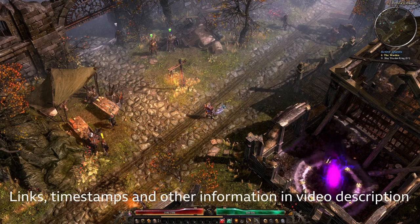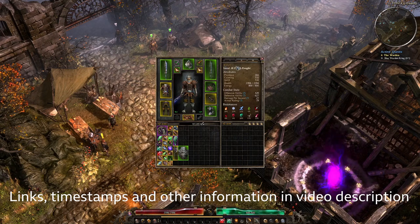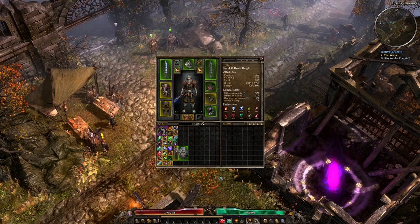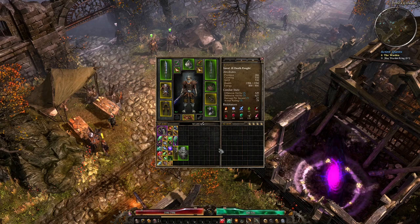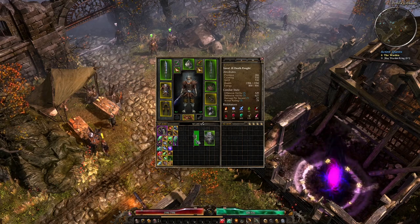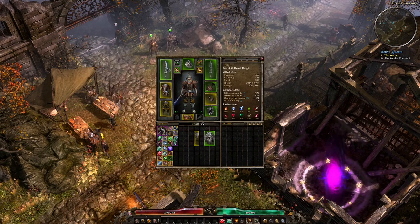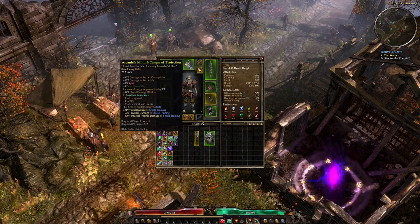Hello, welcome to part two in the 'How to Wreck Your Build' series. I've wrecked this Death Knight - there he is, Ralph, he's wrecked. To un-wreck him, I'm going to equip that yellow axe and that shield. Down here in my inventory I've got Hevel's Greatsword - it's all right, pick that up, start the game, it'll carry you quite a long way. Milton's Cask and all that fantastic stuff on there.